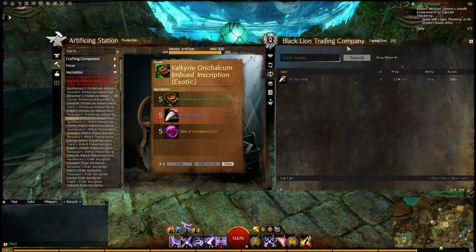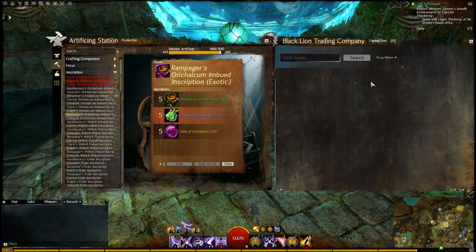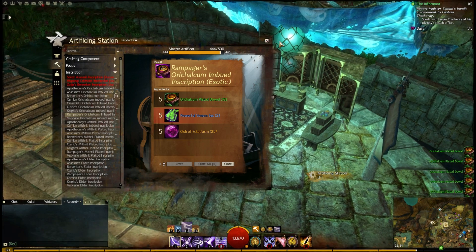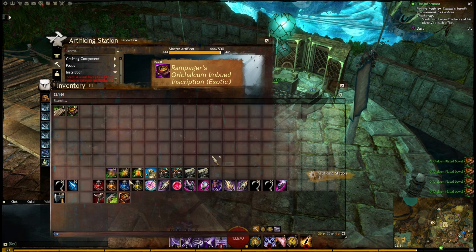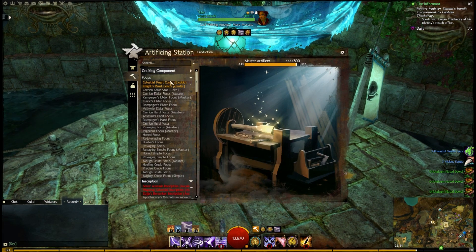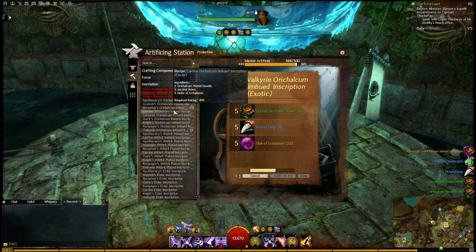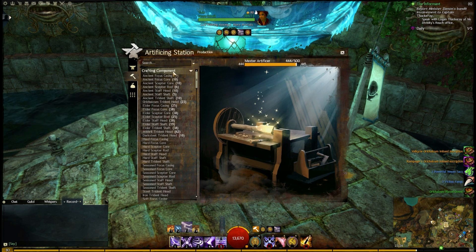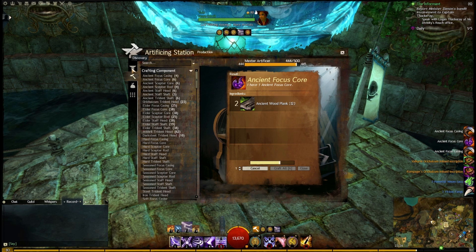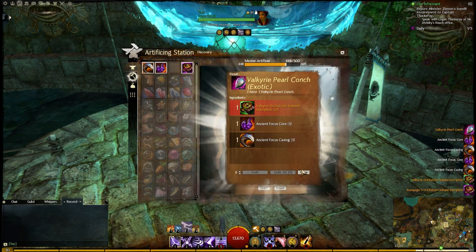Another thing to look at is obviously what's the cheapest tier 6. I'll go ahead and buy these at a sell order, though I recommend whenever you're buying materials to always buy them at a buy order so you pay a lot less. To speed things up, we'll use a Trading Post Express, grab those, and go back to crafting. We want inscriptions — I want to make a Rampager's and a Valkyrie. The reason I don't want to make a Berserker's is that blood is still way too expensive. I've already made the majority of things as tridents, so I'll go ahead and make some focuses.